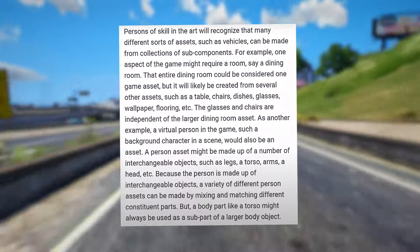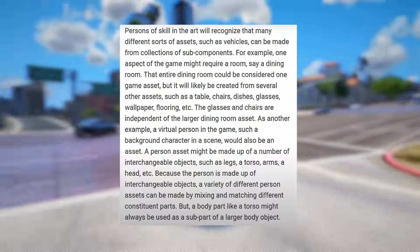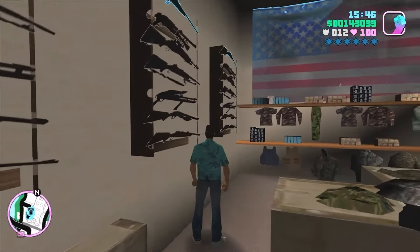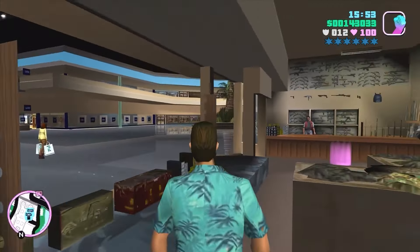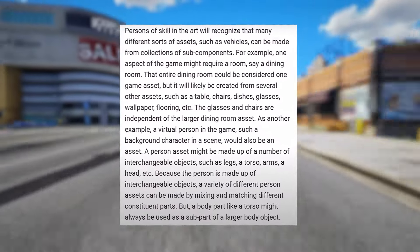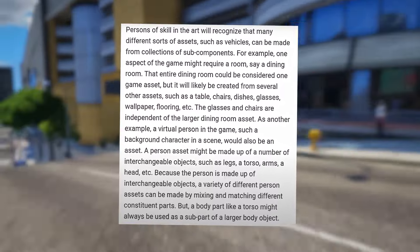Many different sorts of assets, such as vehicles, can be made from collections of sub-components. For example, one aspect of the game might require a room — say a dining room. That entire dining room could be considered one game asset, but it will likely be created from several other assets such as a table, chairs, dishes, glasses, wallpaper, flooring, etc. The glasses and chairs are independent of the larger dining room asset.